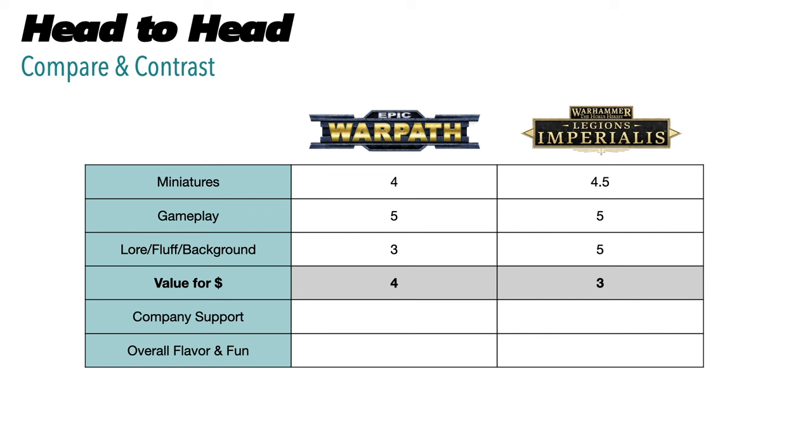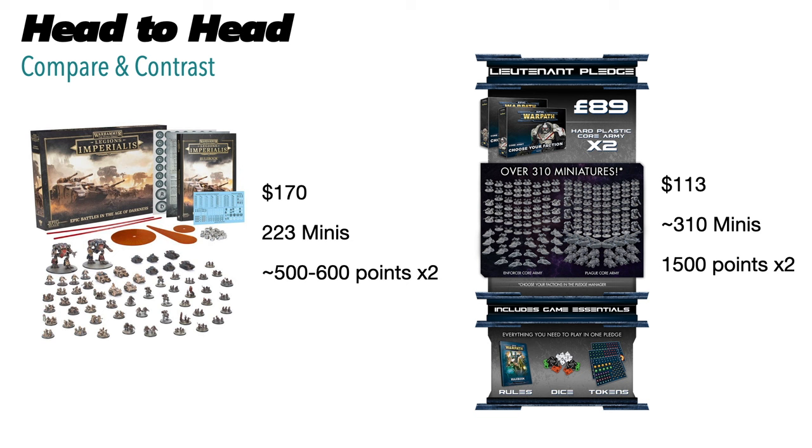Value for hobby dollars unsurprisingly goes to the Mantic game, Warpath. In isolation, Warpath would be a five versus Legions Imperialis at a two, but comparing them within the whole miniature wargaming ecosystem, a four-to-three seems right. Legions Imperialis's starter box is $170 for 223 miniatures, giving you about 500–600 points per side. A comparable Kickstarter pledge for Warpath is $113 and gets you 310 miniatures at around 1,500 points each.